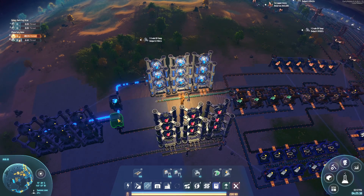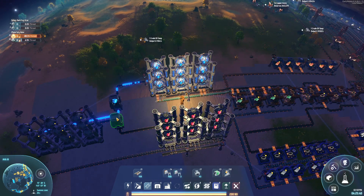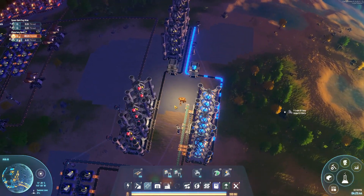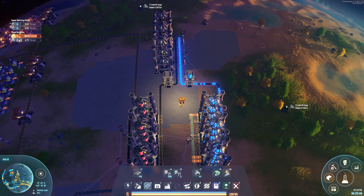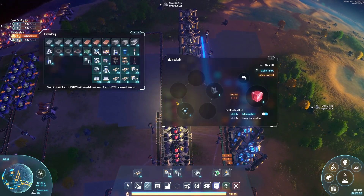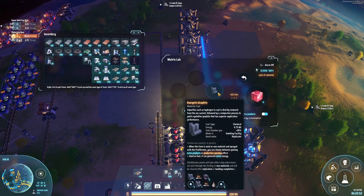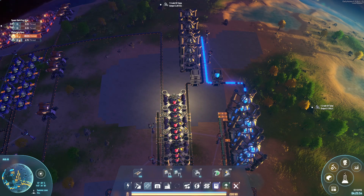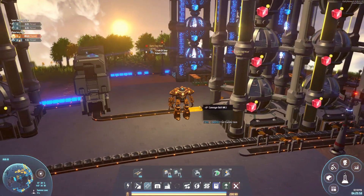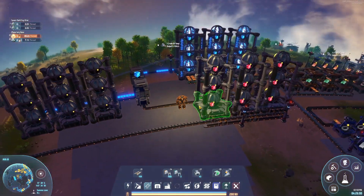I've got a buffer box on top of a splitter. I'm going to do the same thing with the Reds, just so we can store up any science that we're not using, so we can handle a large influx if we need to. I already have the graphite. To make Red Science, the recipe is Energetic Graphite and Hydrogen. We already have the graphite done — just smelt some coal, and you've got your Energetic Graphite.